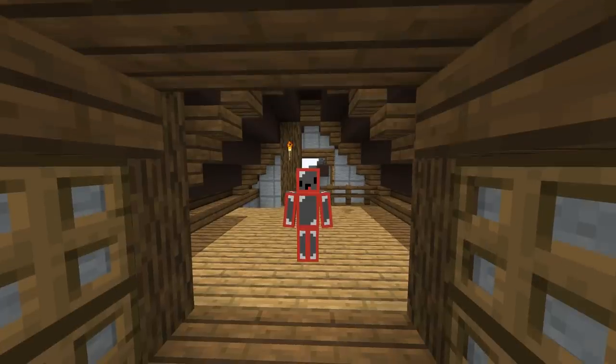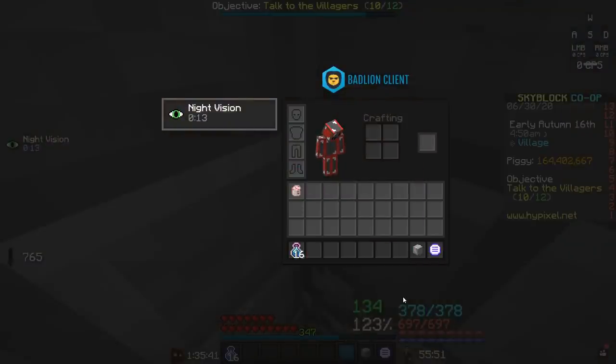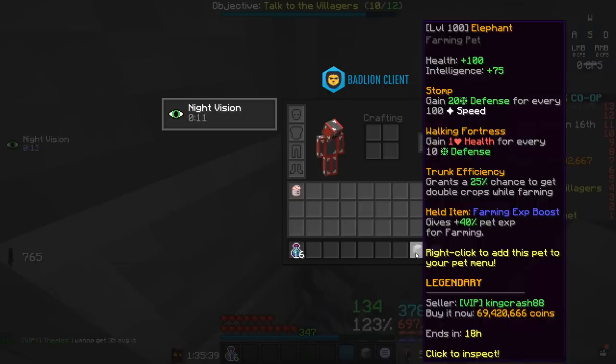The first pet that you should probably grind for is the Legendary Elephant Pet. The reason you would want this pet is because of the third ability, which only comes with the Legendary variant — this being Chunk Efficiency, which grants you a 25% chance at level 100 to get double crops while farming.